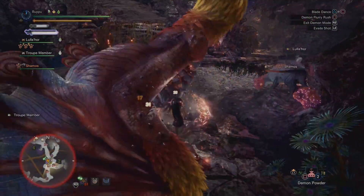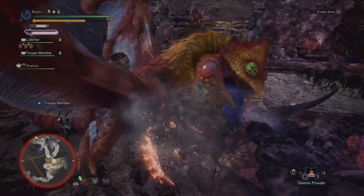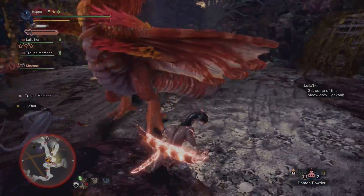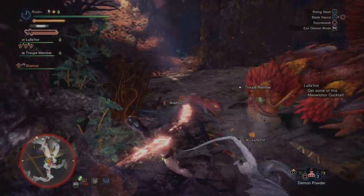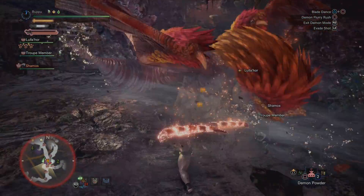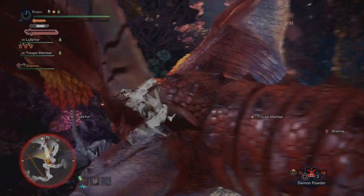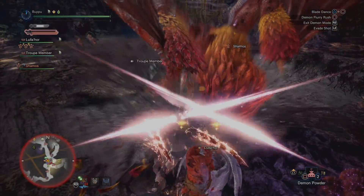It has so much personality and uses its second appendages to amplify the fighting mechanics. If you fight the normal Pukei-Pukei, really the only thing personalized to its moveset is that it can spew out poison — pretty much a gooey substance, which is pretty cool. But the Coral Pukei-Pukei gets rid of the poison for a much more interesting element, which is Water Blight.